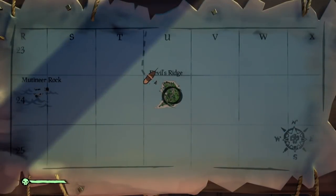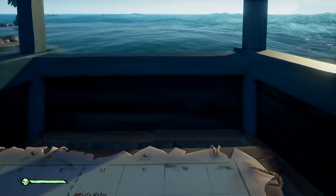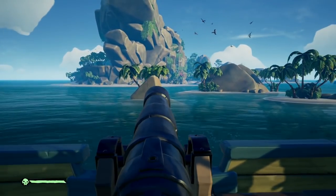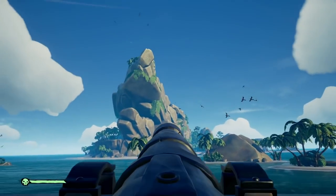Moving on to Devil's Ridge — this is the final location. This one involves a cannon, there's no other way you can get to it, but all you need to do is park on this side of the island and then fire yourself between that little lip.